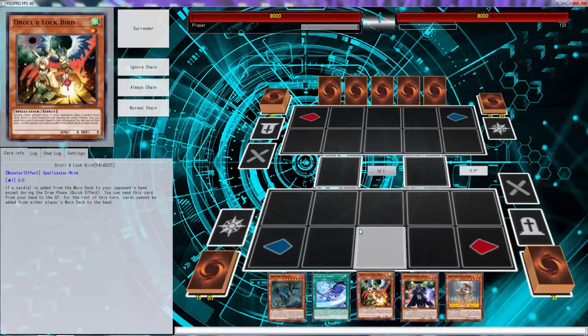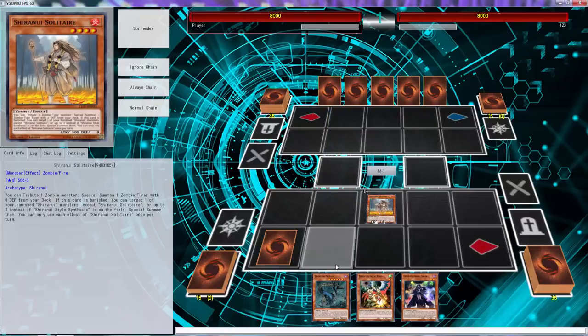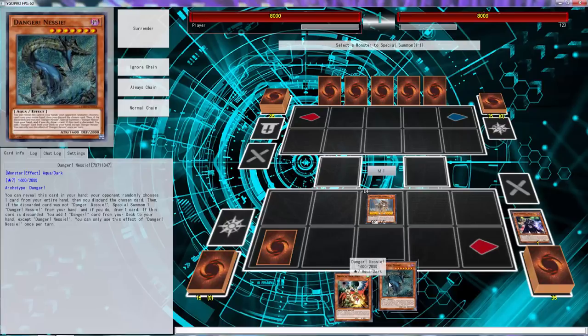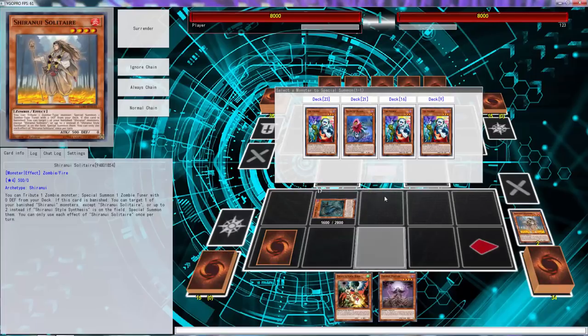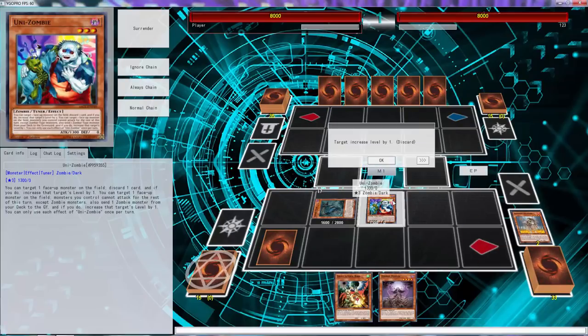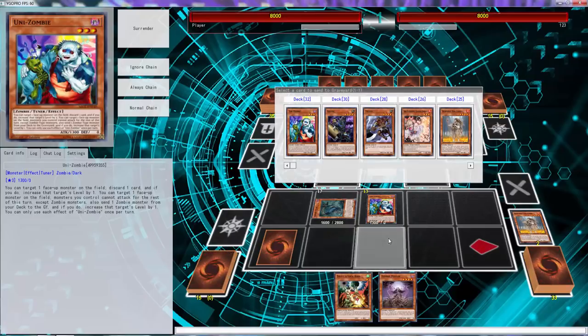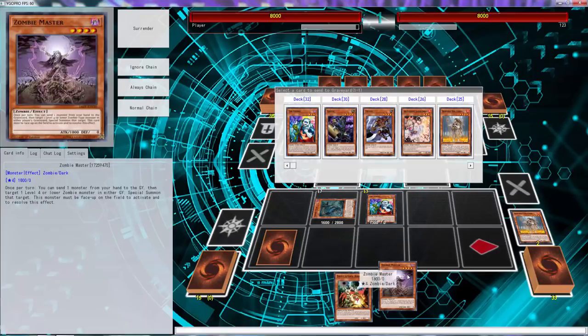We also drew Chaka's Light. So what I want to do is normal summon this right here, activate this, and then let's activate Nessie, because what we want to do — there we go, we drew Zombie Master, which is actually really cool. So what you want to do is not set yourself up for failure.